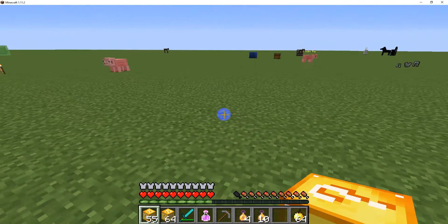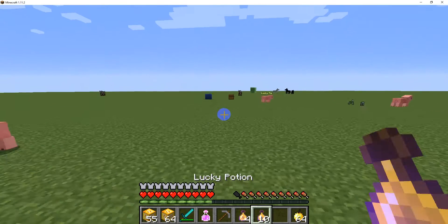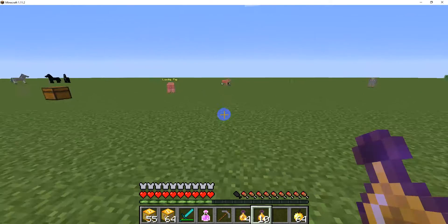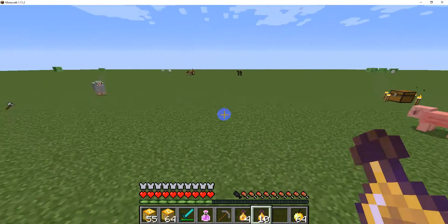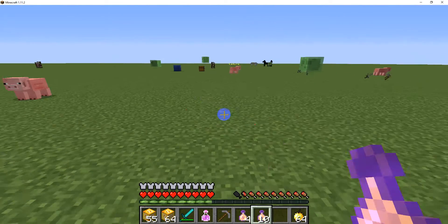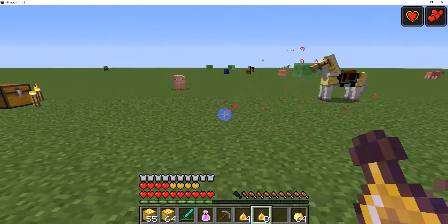Ooh, lucky potions! Oh, I forgot to mention the rules. If I see a well, I have to jump in it and open it, or throw my coin in. And if I get lucky potions, even if they're bad, I have to open them right away. So what did I just get?